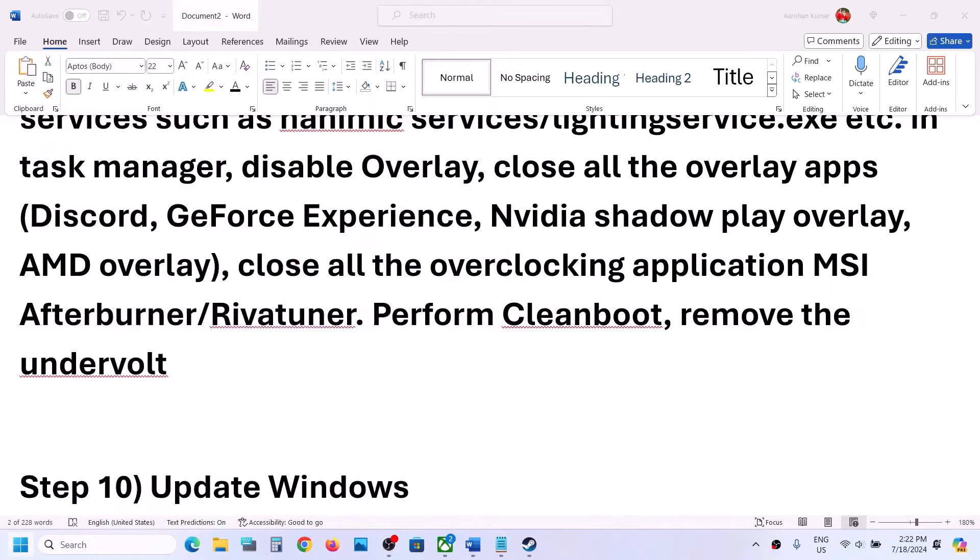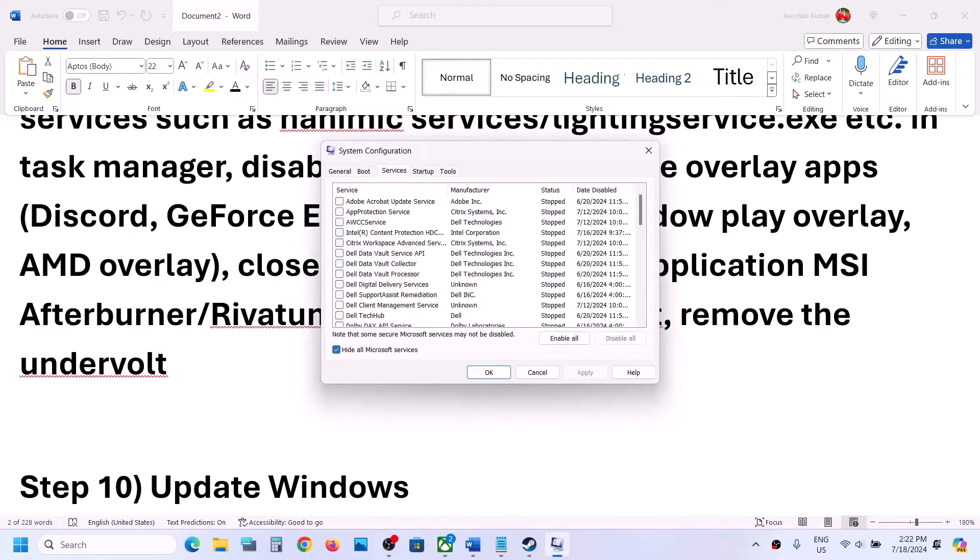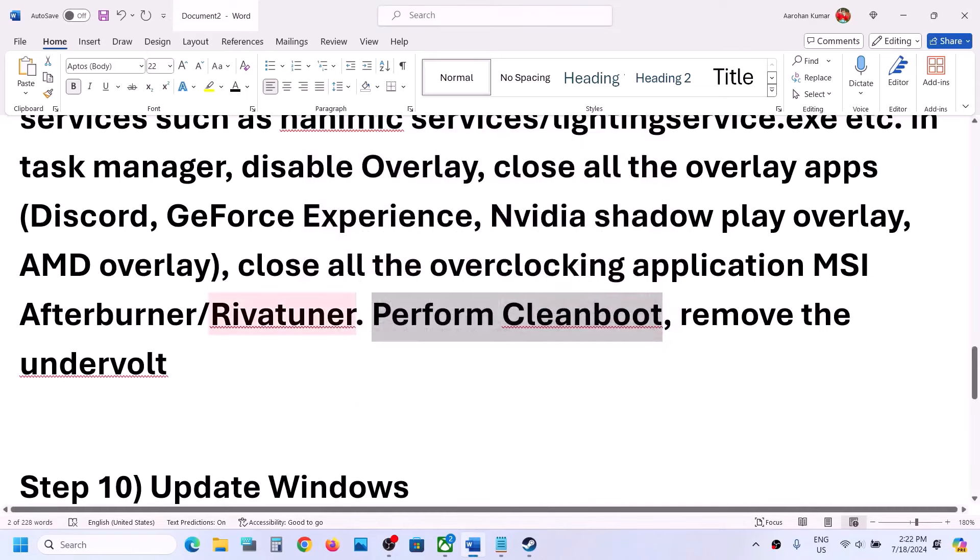To perform a clean boot, type 'System Configuration' in the Windows search box, open it, go to the Services tab, put a check on 'Hide all Microsoft services,' and then click Disable All. Click Apply, click OK, and you will see a restart option. Restart your computer and check.